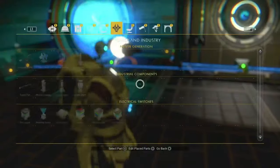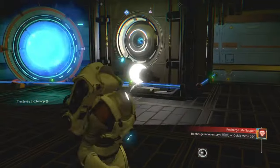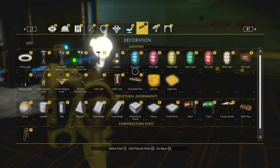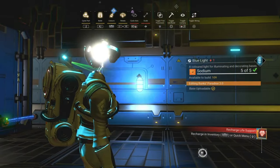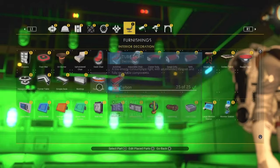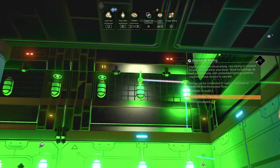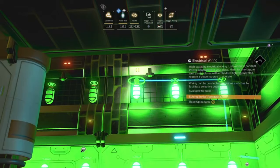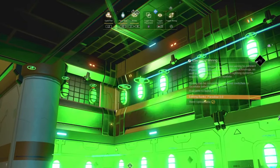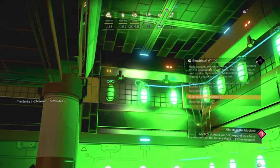Once you have connected up your first technology component — say a base teleporter or storage container — you should be able to use it. I'm going to add a bunch more stuff to my base now. I've created some rooms with lights on the walls in different colours and a room with some technology components, and I've also placed an appearance modifier. I haven't put much in the downstairs rooms for now because that's where I'm going to be adding my NPC stations, which I'll be covering in depth in my next base building video.